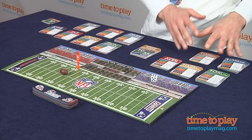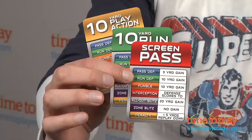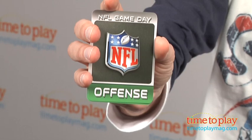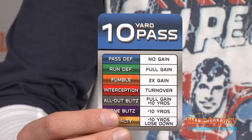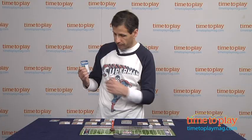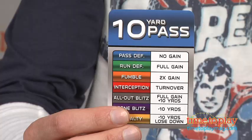So how this game is played: you get five offensive cards and five defensive cards. If I'm on offense, you can have a passing card, a draw card, a screen pass, a play action, or a run card. Let's say I had a pass card and this is the card I was going to play — the other side is going to choose a card not knowing which card I drew.